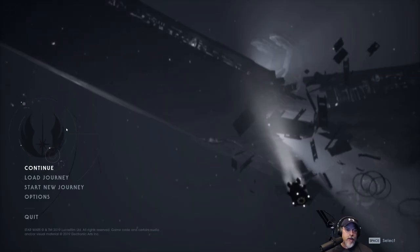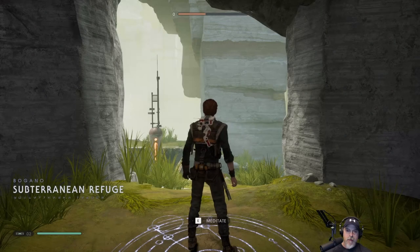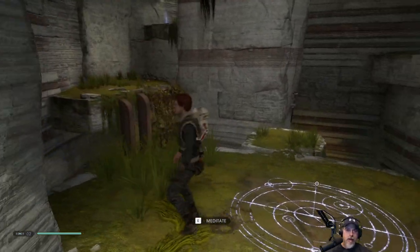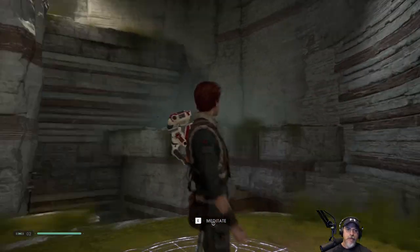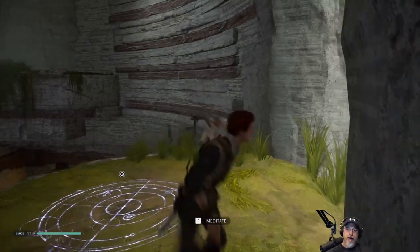Welcome back everybody to Star Wars Jedi: Fallen Order. We're going to pick up right where we left off in the last episode. It's been a couple days since I last played. Last we left off we just learned how to do the wall walk. If we could get over there we could probably wall walk up to that thing, so we're going to try that right now.